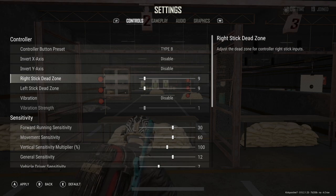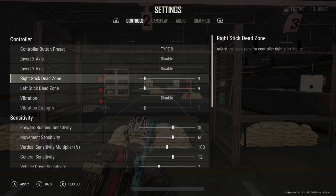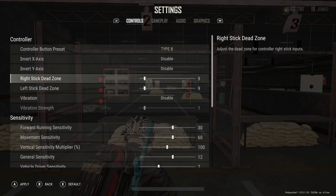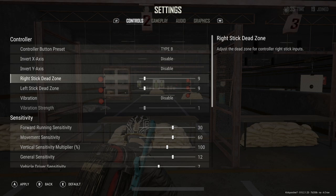Your dead zones refer to how quickly inputs you make on your controller actually register in the game. The lower these are, the quicker it will register with your character's in-game movement; the higher they are, the slower. The default is 10 and I'd say that's okay — I have mine at 9. I see really good players run this as high as 16, but you're looking for your character's movement to respond to what you're actually doing. If it feels laggy, lower these down. If your character is moving and you're not touching the controller, raise them up. One note: you may actually have a bad controller or your analog sticks have gone bad, so it's probably better to get a new controller instead of trying to counter stick drift with a higher dead zone.